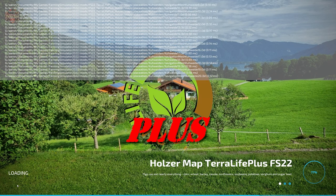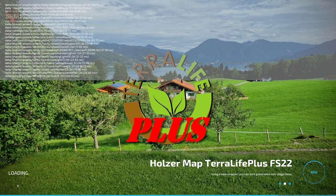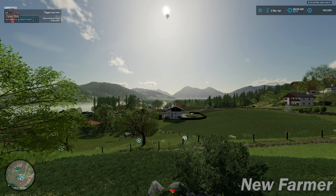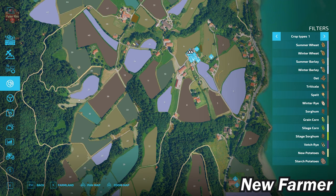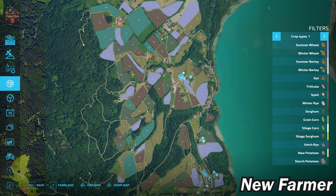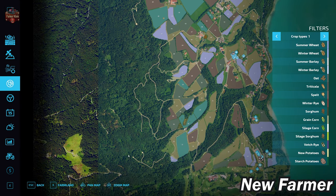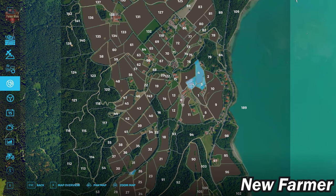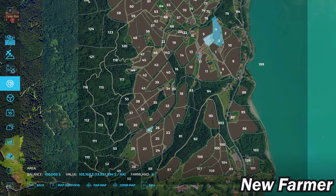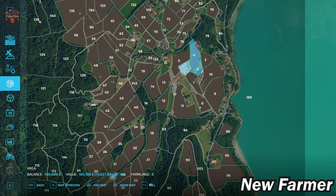It does take a little bit of time for this map to load in, and once you see it you'll understand why — this map is loaded with details. Now that we've loaded in, let's take a look at the PDA. This is a real-life Google Earth image of the area. The map is basically a vertical orientation, with water at the lake and the entire western part being mostly forest. We start off owning farmland ID 8 as the main starting farm, with a little bit of land just north of farmland ID 26.